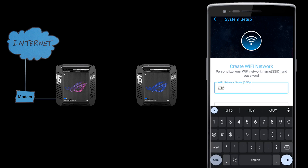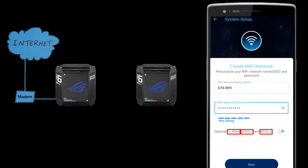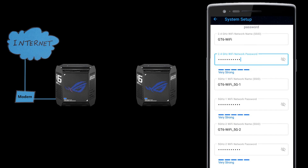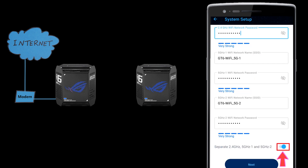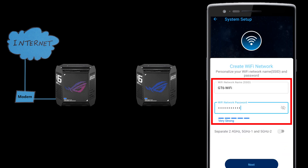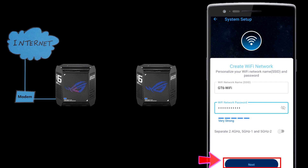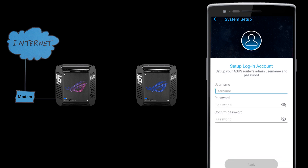At this point I need to create my Wi-Fi networks. This is a tri-band wireless router, meaning I can have three different wireless networks with different names and passwords, or just have them share the same name and password — which is called Smart Connect. I have a whole video dedicated to that, so feel free to check it out if you want to know more details and to see which option you should use.